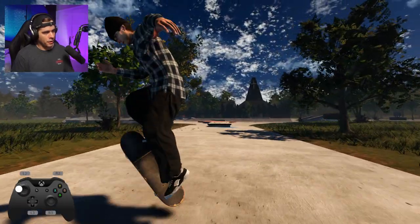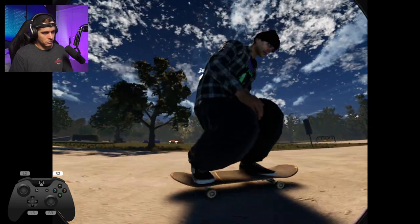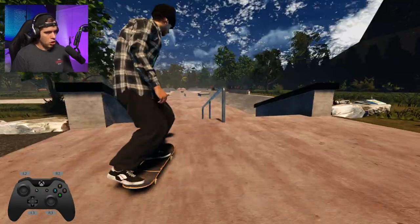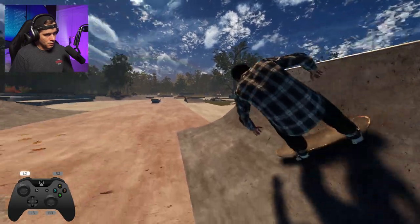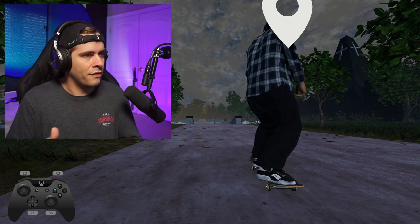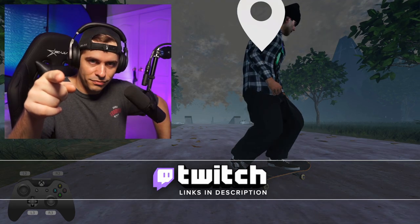Nice feeble on that one, switch three shoves, and just switch 180 manual — keep it simple. Oh very nice, heelflip front board on that one! Quick little session at this new skate park in London, Ontario. I just love what this map brought to the table — it has a weather cycle. I've never seen this before in any map in Skater XL ever. There are over 500 to 600 maps currently available on the modding website, and this is the only one I can think of that has this kind of day-night or weather cycle. Tomorrow — live stream on Twitch, see you there!